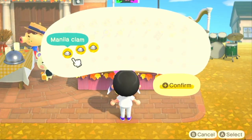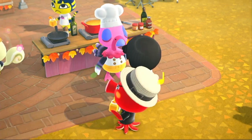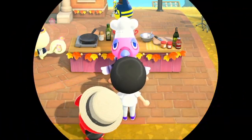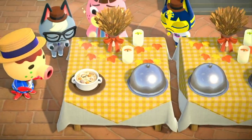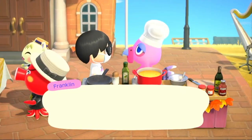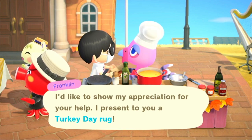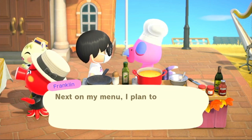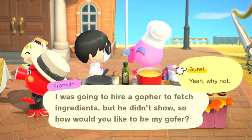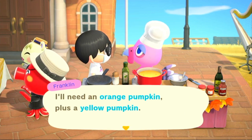Give him all three manila clams and you'll get a cute little cutscene. Let's get cooking! There is your clam chowder — look how delicious that is. Everyone's clapping, they love you. He's going to tell us what our next recipe is. By the way, every single time you complete a recipe he's going to give you an item — this time he gave us a Turkey Day rug.